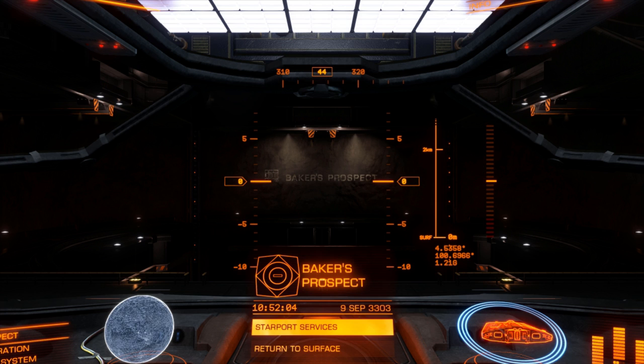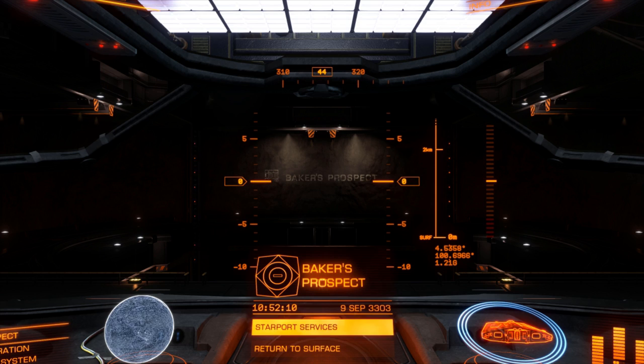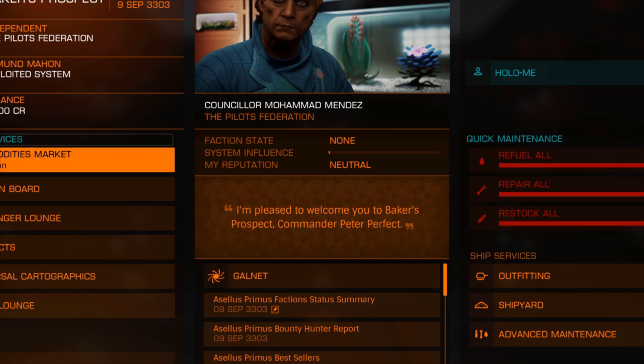We're going to go to a resource extraction site nearby. If you've done the tutorials, you'll find that combat is really tricky — but it's not like that at all in the game. This is going to be dead easy, there's no danger. Put all your thoughts about combat aside and just have a go at this. It's just a way of getting some money and it's quite easy.